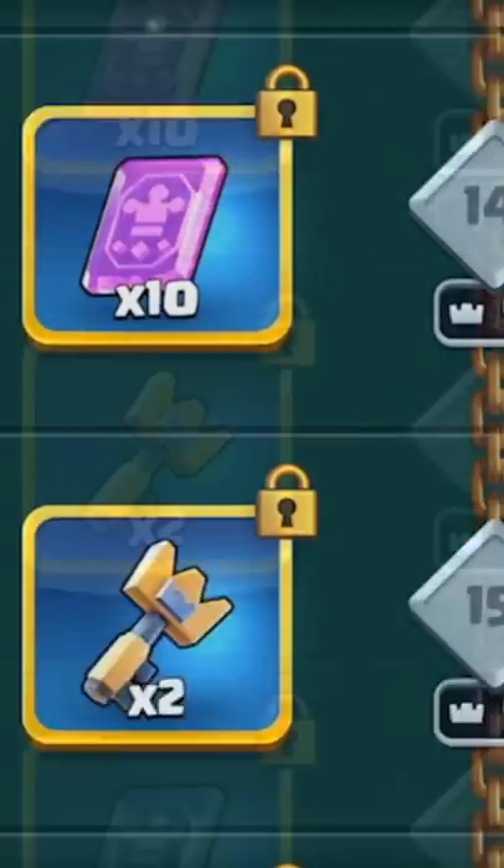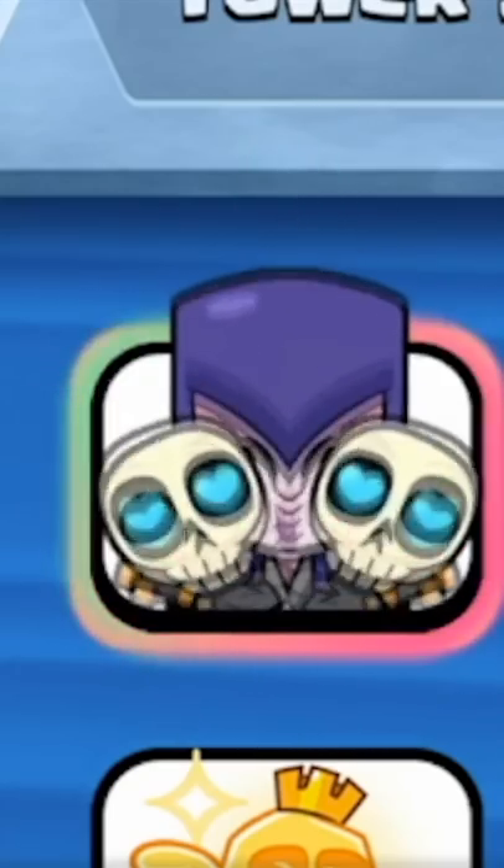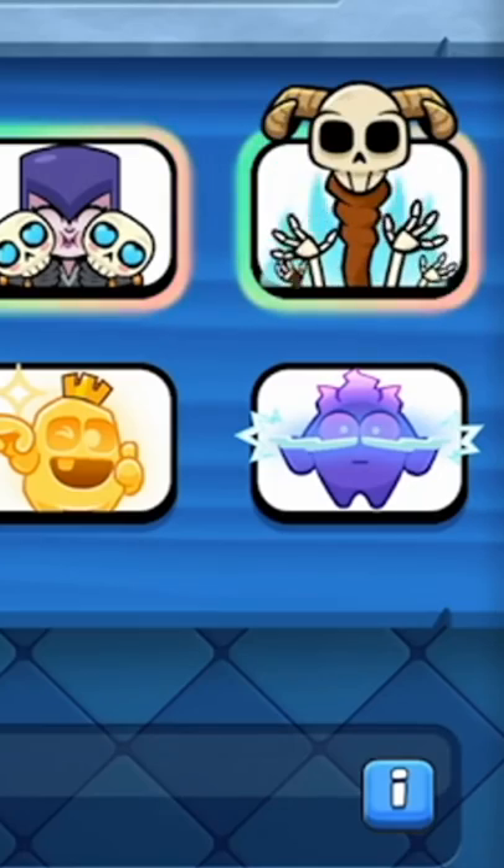The witch tier 10 reward is a tower skin, tier 20 is a witch emote, and then a book of common cards at tier 35. The season emote summons two skeletons, which is pretty cute.